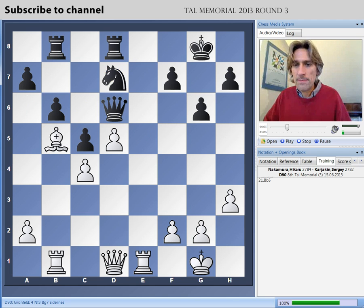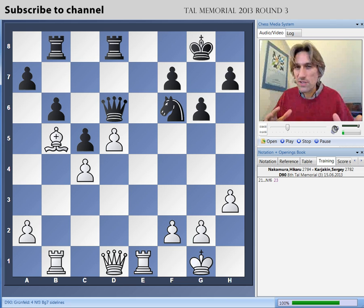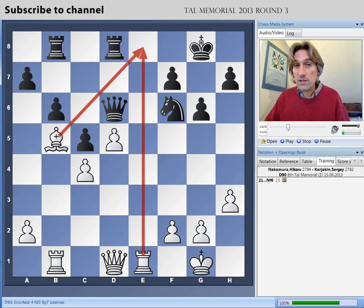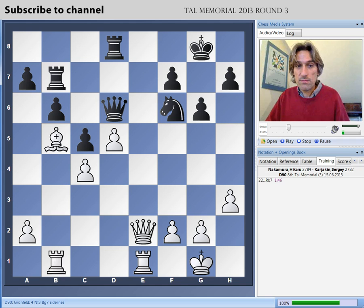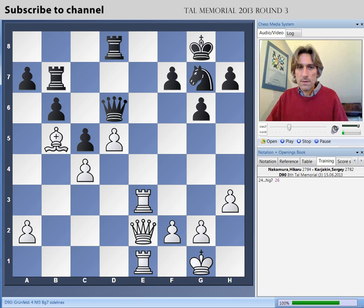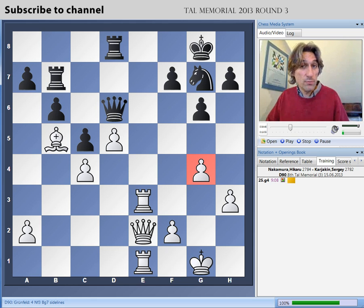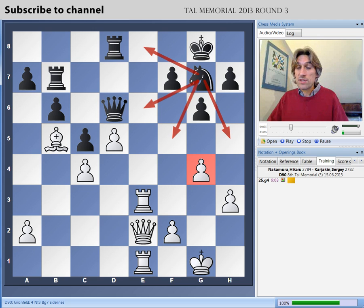The bishop comes to b5, and we can see the contours of the game taking shape. This bishop prevents black from challenging white's rook on the e-file, so Nakamura has control of the e-file now. He has a really simple plan to bring up all his heavy pieces. The knight would love to come into f5 and then find its way to d6, but here's a really important move from white — g4, a positional move just taking away the squares from that knight. The knight is basically stuck, and it never really reaches a good square for the entire game.